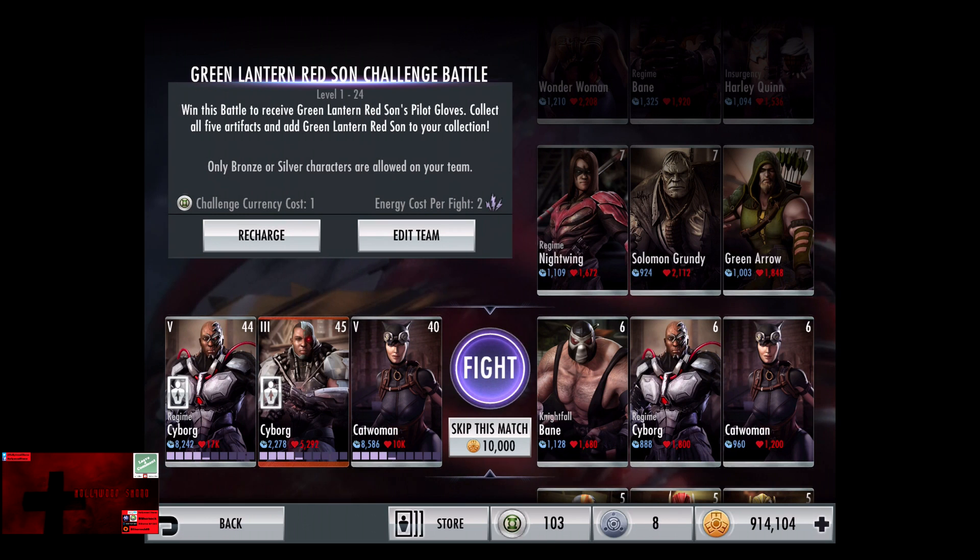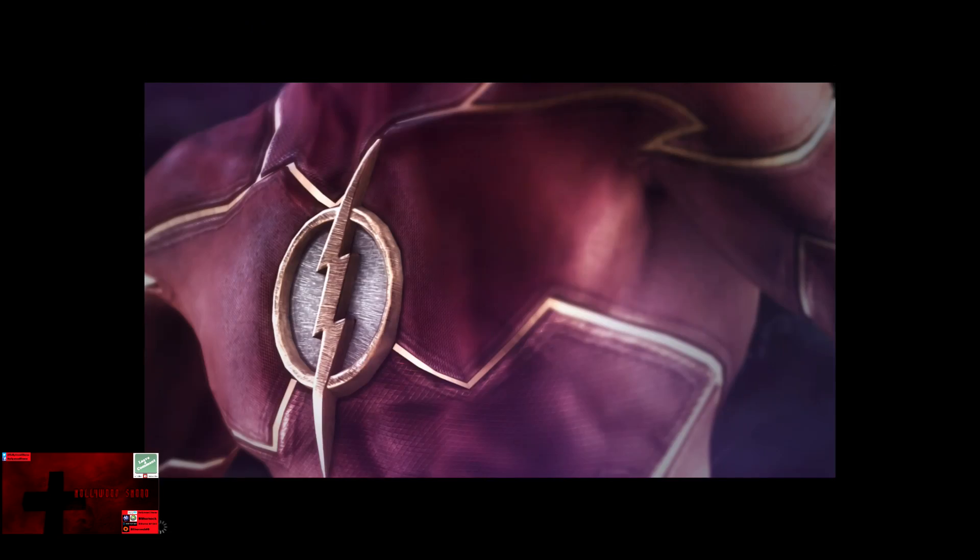In the sixth matchup we have Nightfall: Bane, Regime Cyborg, and Catwoman. Gaining a level of 6, skip the match, 10,000 credits.